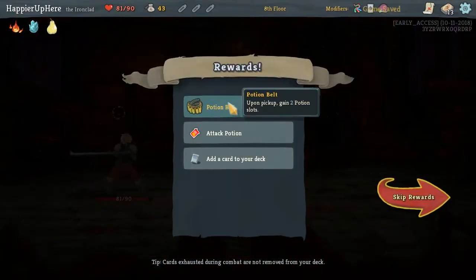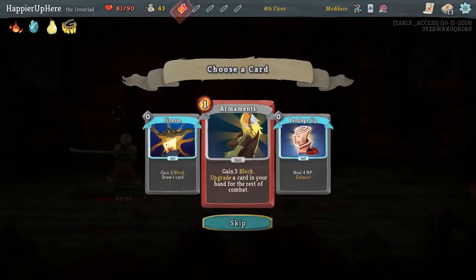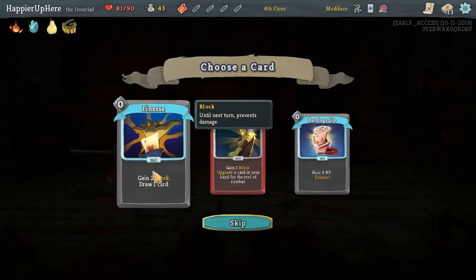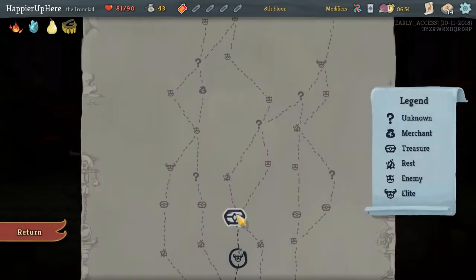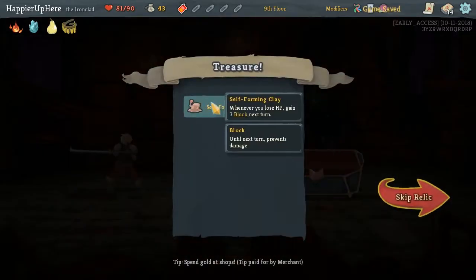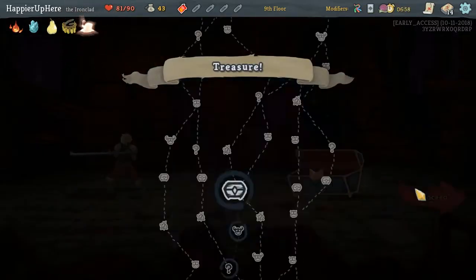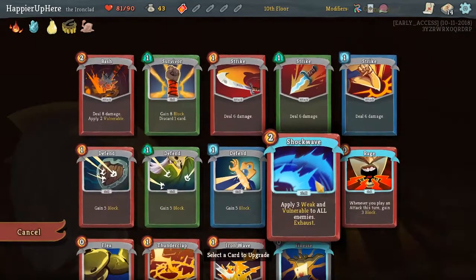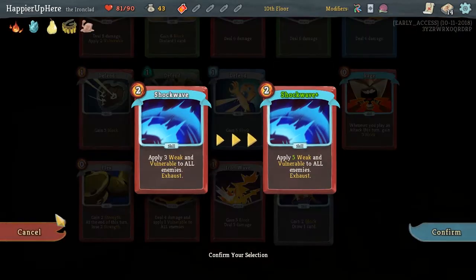We have Potion Belt - upon pickup, gain 2 potion slots - as well as an Attack Potion. Finesse might be nice, it's basically card draw for free. We got Self-Forming Clay: whenever you lose HP, gain 3 block next turn. Not super handy, but we'll take it. Thinking of upgrading the Shockwave - I think it's really powerful. Actually, first Rage - we definitely want to upgrade Rage.